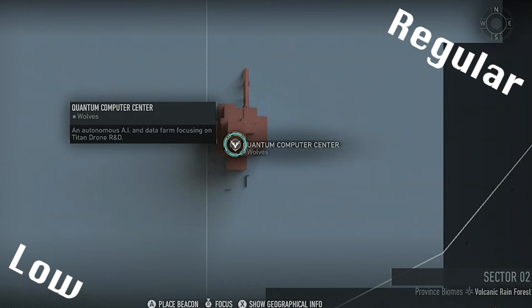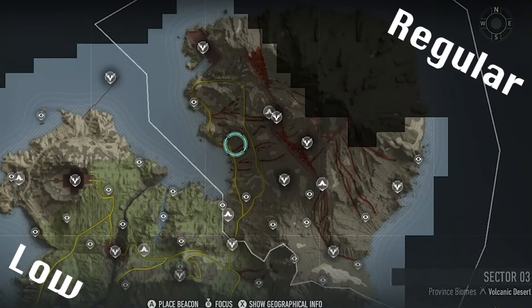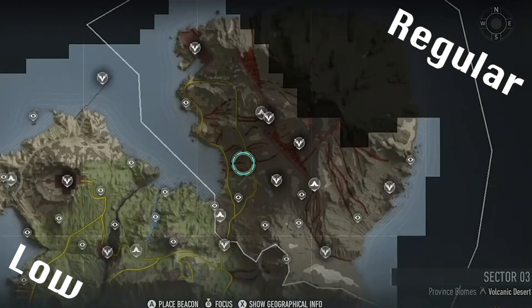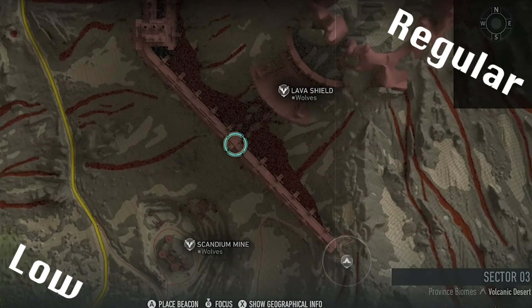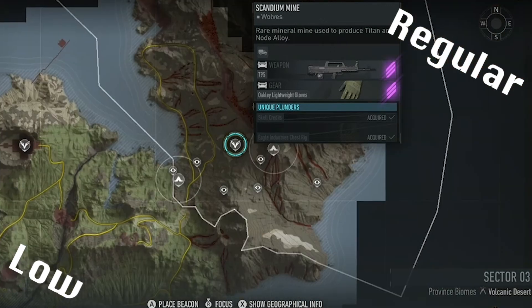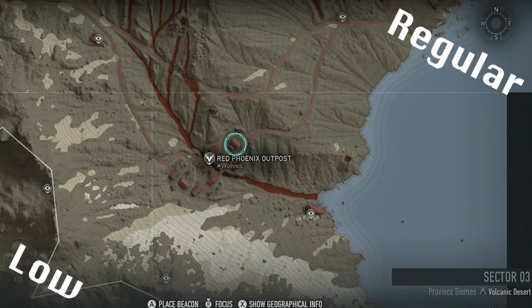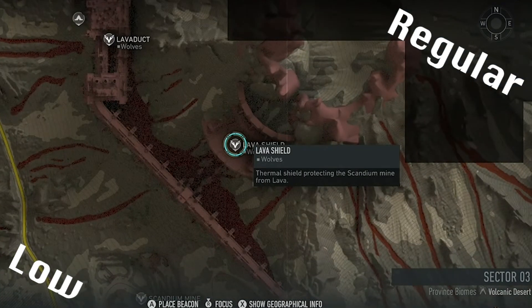After you've beaten both Titans in Sector 2 you can progress into Sector 3. Cerberus requires two intels at Prototype Workshop before you can head up to Lavashield to interrogate one guy and also grab one intel. After that you'll need to press four nodes at Scandium Mine before finally putting the password into the node at RedPhoenix. And doing all of this will open up the final Titan battle at the top of Lavashield where you can complete the Regular and Low raids.